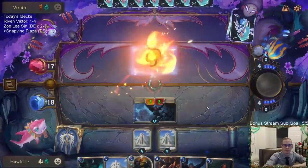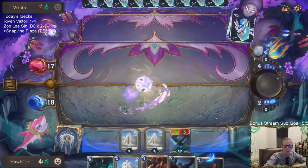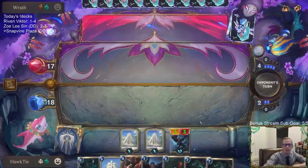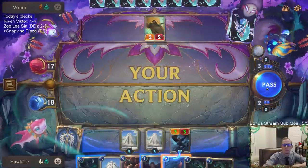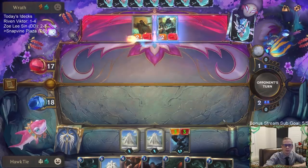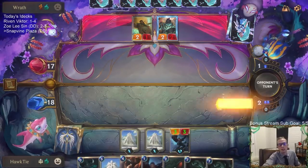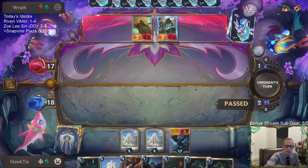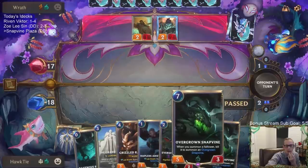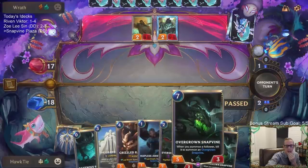That was a good Sharp Sight draw. Overgrown Snapvine! We can start getting Overgrown Snapvines next turn. If I go Snapvine — that's all seven of my mana — then Butcher the Aristocrat, I get two more Snapvines and they'll be 7/5s.